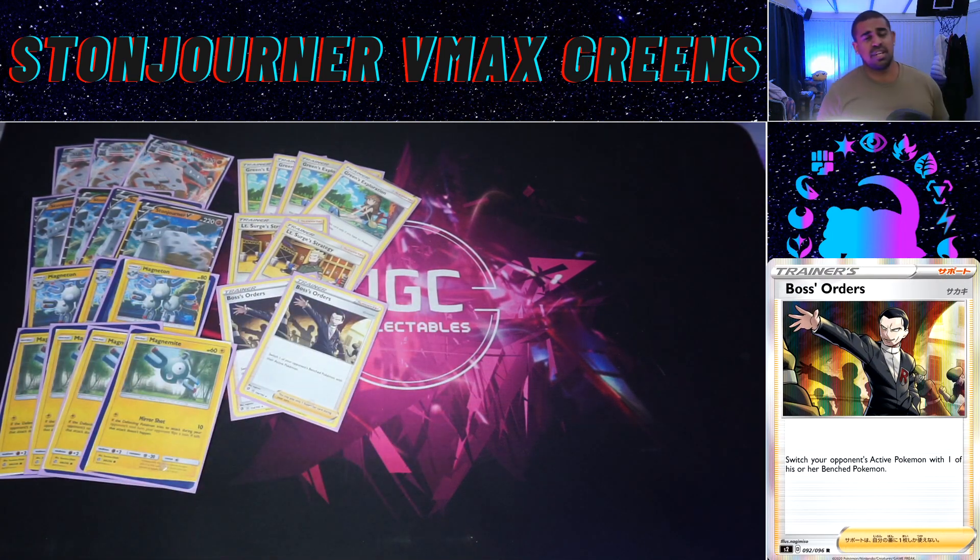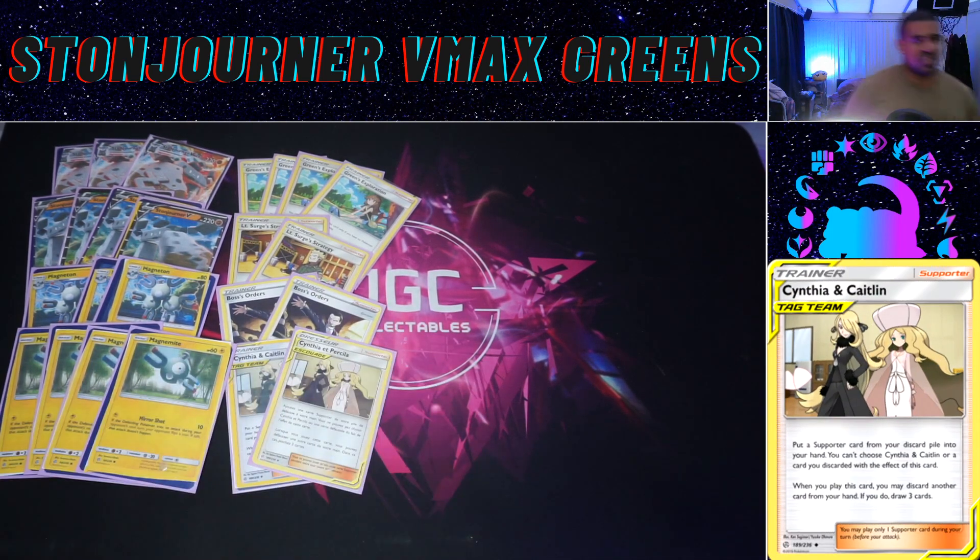Boss's Orders — it's really annoying we can't play Custom Catch anymore because that would be nuts with Green's. We've got two Boss's Orders; I don't feel you really need three because you can always Cynthia & Caitlin it back and be very clinical with them in a deck like this. We also play two Cynthia & Caitlin — the only way we can just straight draw cards in the deck, but more importantly it gets back Boss's Orders, Surge, and Green's so we can keep pulling off the Lieutenant Surge combo as often as possible.